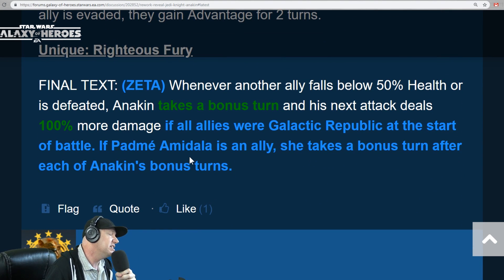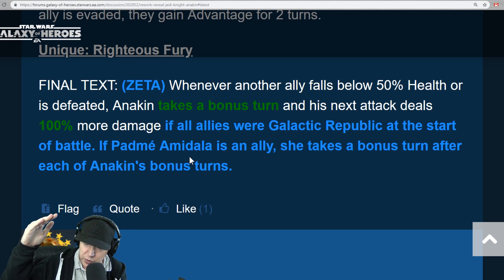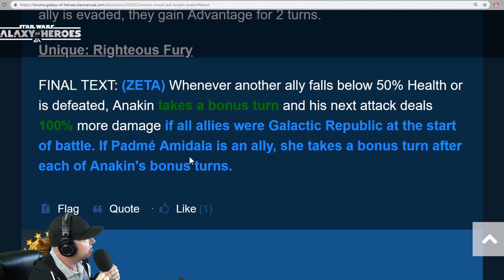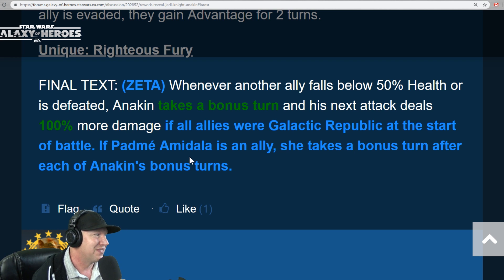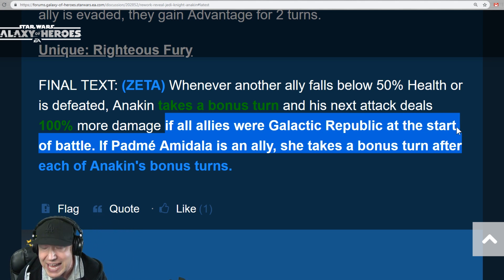His unique is very important. If Padme is an ally, she takes a bonus turn after each of Anakin's bonus turns. So if someone drops below 50% health, Anakin gets to go, and then Padme gets to go. However, this 100% bonus damage only comes into effect if all allies were Galactic Republic at the start of battle. That is a nerf — Anakin's not going to be viable in a Jedi Knight Revan team. Maybe we'll all have to run Grandmaster Yoda on our Revan teams to get the tenacity up. The meta's going to change.